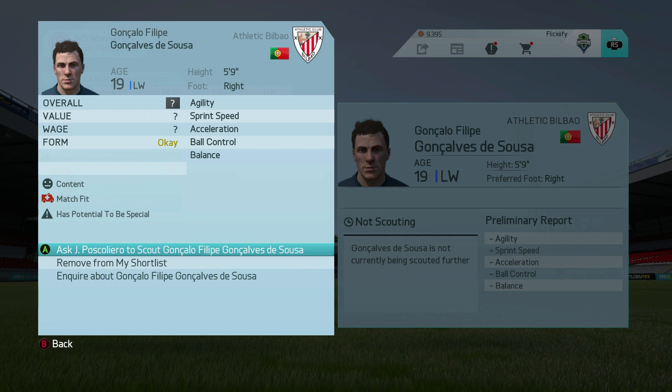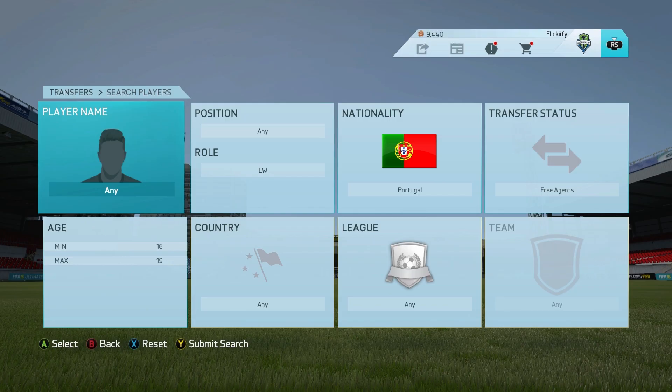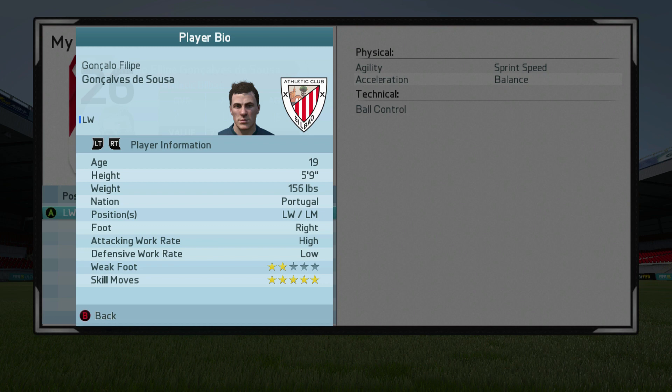You can do a couple of things to make sure that is the regenerated player of the correct person. First, if the retired player had a really high status and the regenerated player has potential to be special, that's a good sign. You can also add them to your shortlist and see if their secondary positions match up with the retired player. If you don't get any results from the search, go ahead and set the league to free agents — your regenerated player should be there.